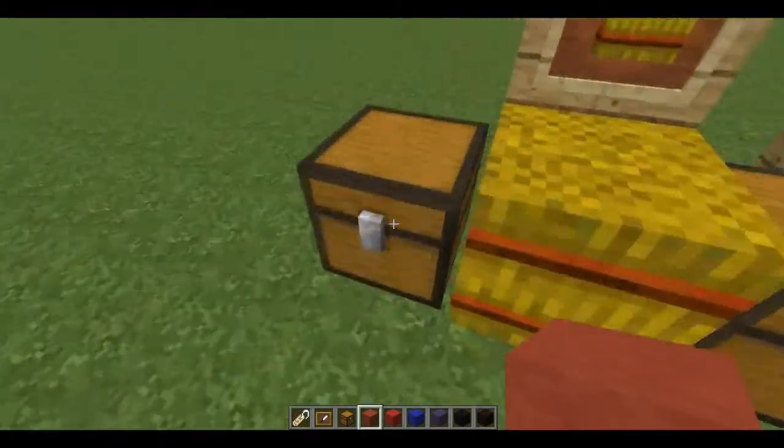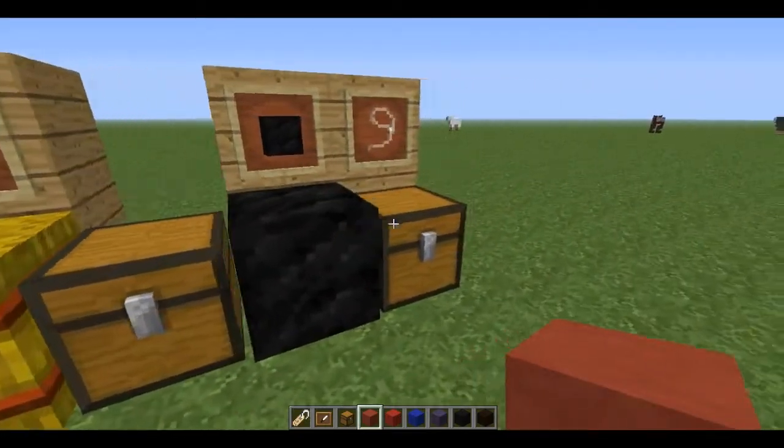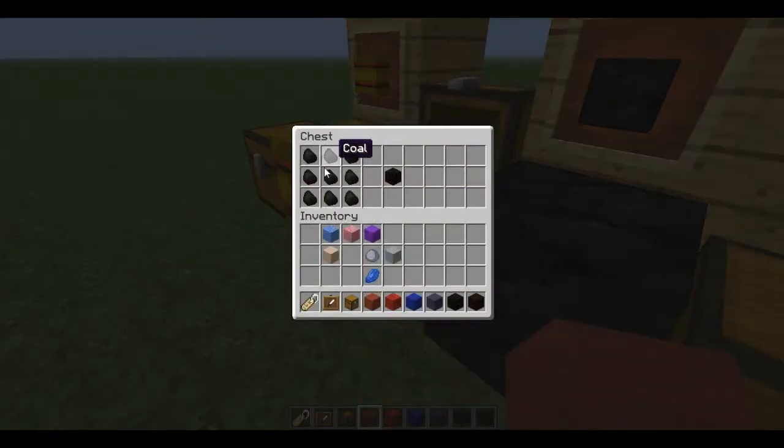Starting off with this - this is how you craft the hay block. It's just wheat, pretty easy, just like that. Now the coal block has been added. It's also got a new texture from the last snapshot and it's pretty simple, just like that.